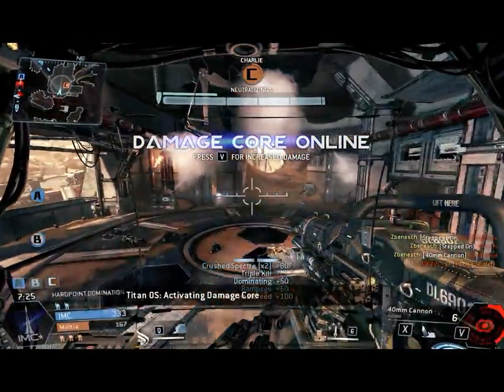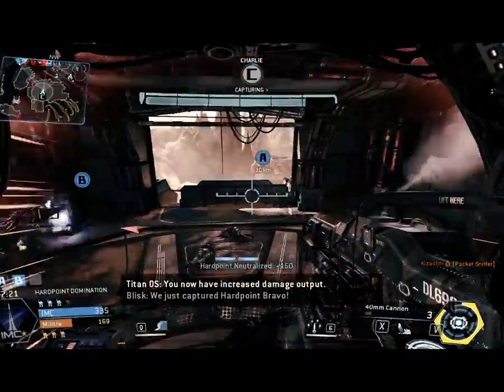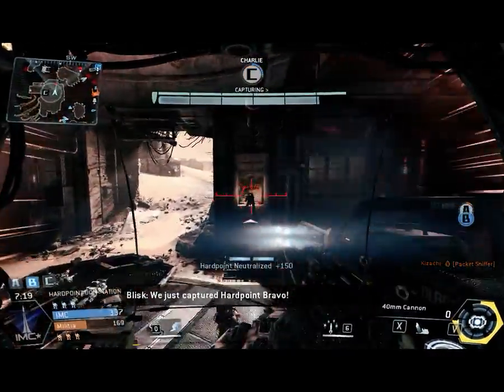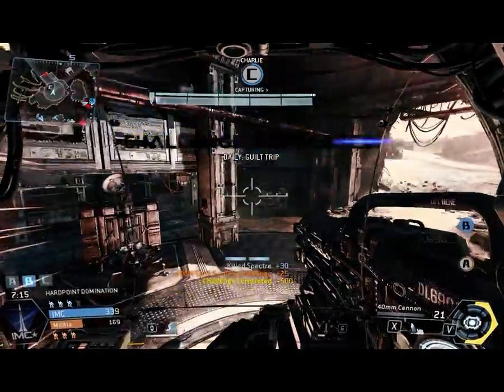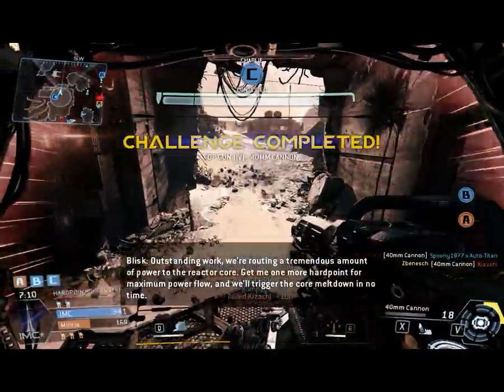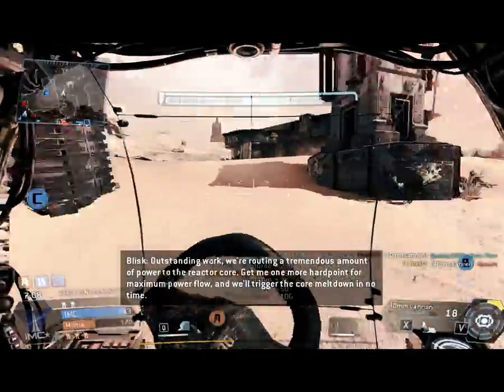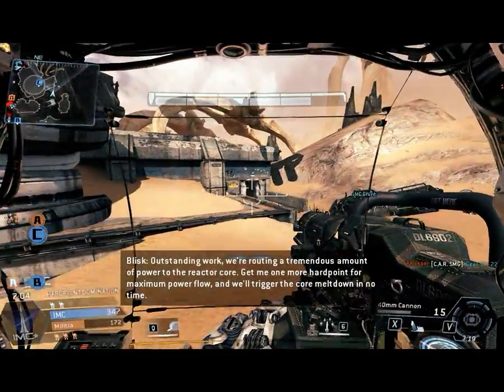Activate damage core. They now have increased damage output. We just captured hotpoint Bravo. Warning — an enemy in a higher position. We're routing a tremendous amount of gas in the reactor core. Give me one more hardpoint for maximum power flow and we'll trigger the core meltdown in no time.